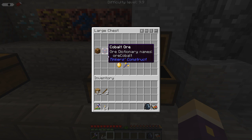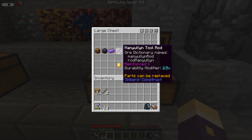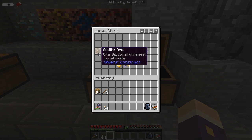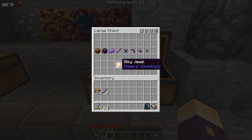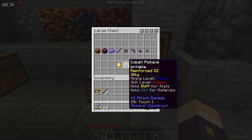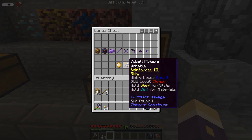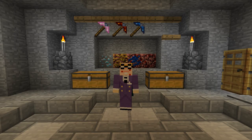Combining ardite and cobalt ore allows you to make manyullyn, which has very good tool parts including the manyullyn pickaxe head at cobalt mining level. Don't forget: when mining in the Nether, these nether ores will explode as you mine them. It is strongly recommended that you get a silky jewel from Tinker's Construct and add it to your pickaxe for a silk touch effect, because ore blocks do not explode when broken with silk touch.